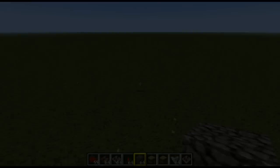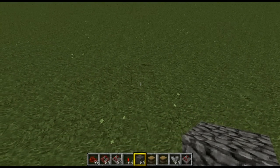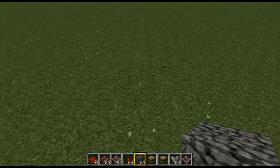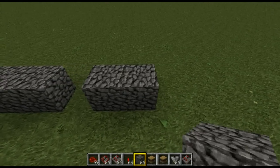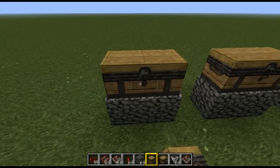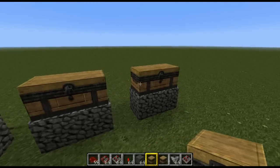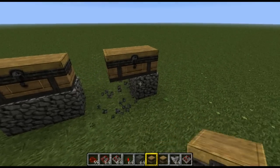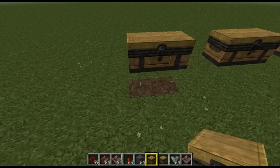Let's get started. First off, I'm going to bring three chests off the ground by placing some cobblestone and placing chests on top of that cobblestone. The first two chests are going to sort our items into them, and the third chest is just going to be miscellaneous. I'm going to get rid of the cobblestone at the bottom because you don't really need it there.